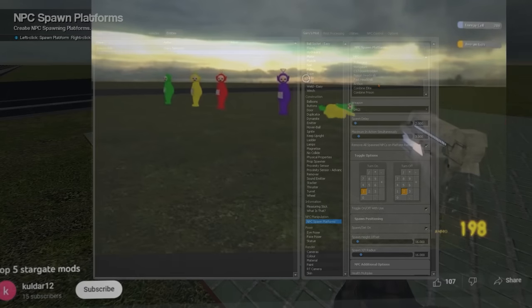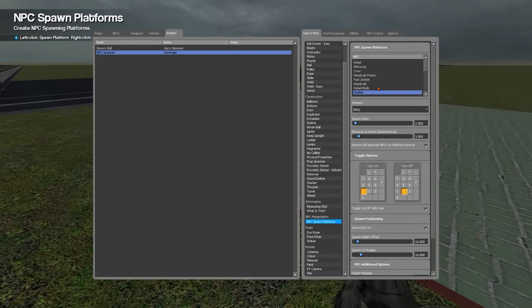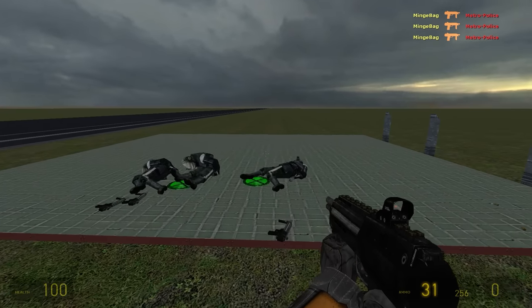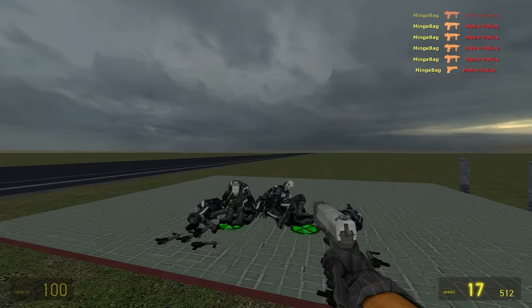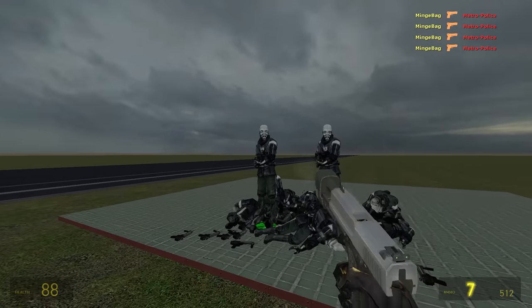I knew this was the last custom map the build had, so real quick I decided to check if there were any more add-ons beside the car add-on installed, and to my surprise I found this weird NPC spawner add-on. It's not super interesting, but it spawns different enemy NPCs at a fixed rate, and it's a pretty useful tool that you could probably use to make some cool combat scenarios. Also, thanks to this add-on, I realized that in this version of the game all of the NPCs speak Russian, so when you kill Alyx, she sounds like this.